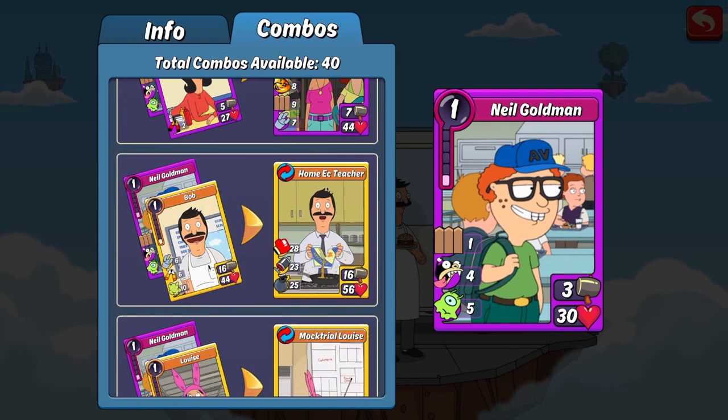Next, you've got the Home Ec Teacher with Bob — that's another fantastic combo to run, honestly offense or defense if your Bob is leveled high enough. He's got great stats for attack and defense, a crap ton of punch so he'll be decimating through your opponent's cards, Jab to eat through any walls or shields, and a crap ton of Bomb. Basically, you've got a one-man wrecking crew right here in Home Ec Teacher with Bob — fantastic combo to run if you can.